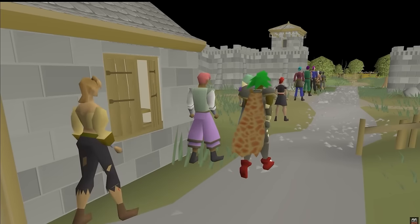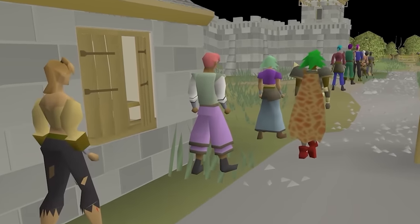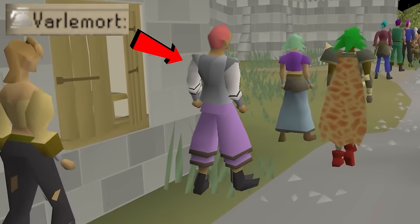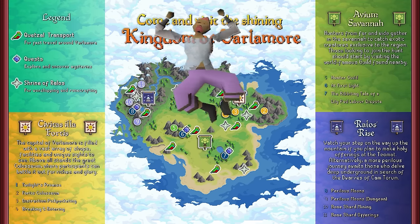A long line of newly created Varlamor-only accounts to the East Gate. Okay Jagex, you caught me. This is Varlamort, my Varlamor-locked Ultimate Iron Man.